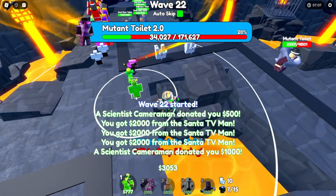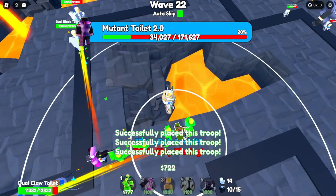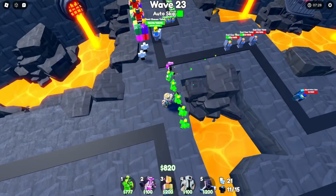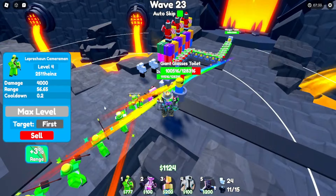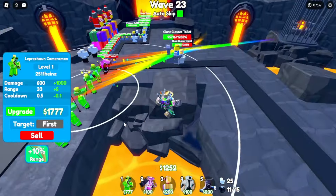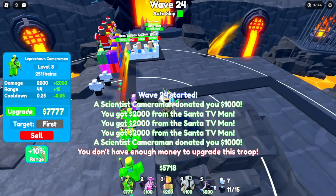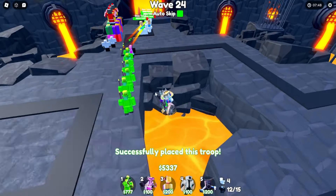The mutant toilets are dying — this is good. This one is maxed. Now let's get more defense — we need to place all the leprechauns here. Let's max out this leprechaun cameraman to level 10 so it helps us kill the toilets a lot easier. We should be able to take care of these other toilets as well. We're doing good against these glasses and giant dual blade.